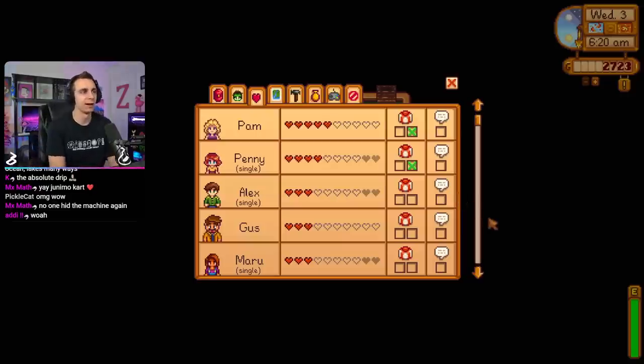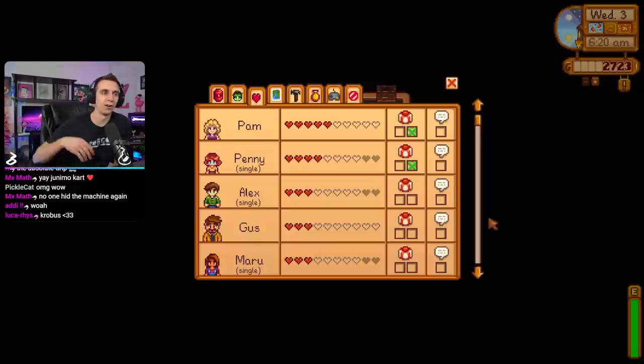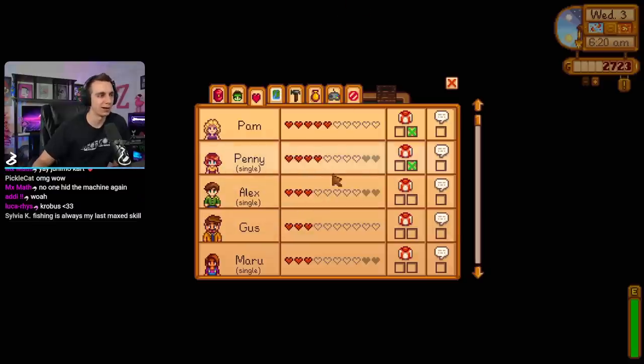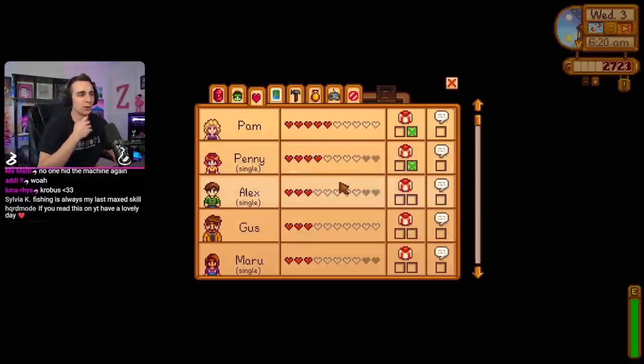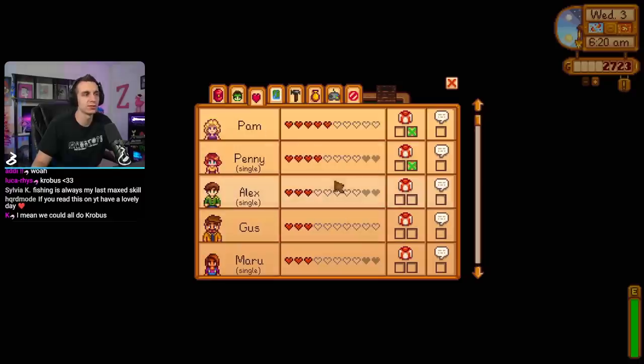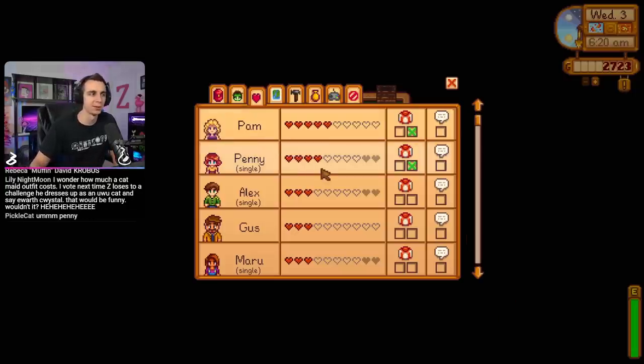Now I'm very curious to find out who gets married on this farm. Like, no single person can decide who we marry - it's the collective efforts of all of the community to get somebody to max hearts, and then somebody has to pull the trigger on the mermaid's pennant. But right now, Penny's the front runner. Should we make an official guess on who we're going to marry? My official guess is not Penny - I think we're going to marry Leah. That's my guess. Don't do it because I said so, but that's what I think is going to happen.